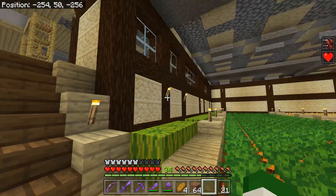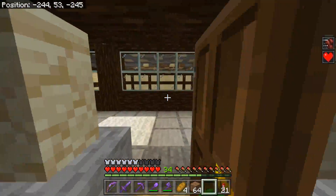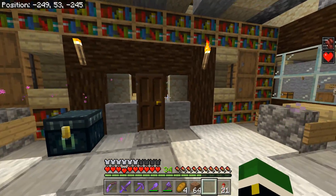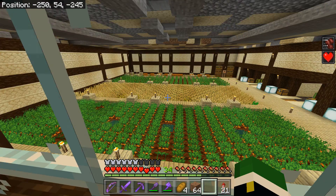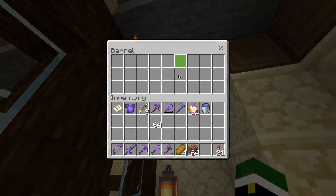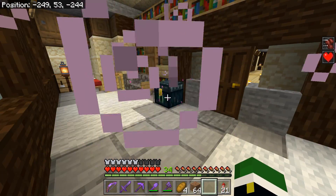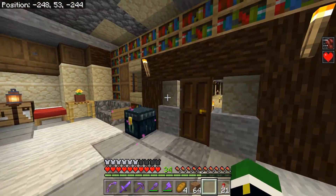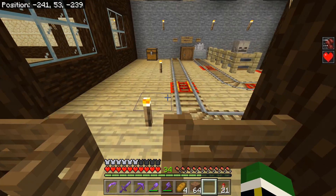I really like how the farms look — you can see these windows up here and we'll go around to show that next. I built my bedroom right here so that it would overlook the farm, just because I love looking at it. Very simple — got a bed, got some storage up here, and an ender chest in case I ever die and need to get my stuff back.